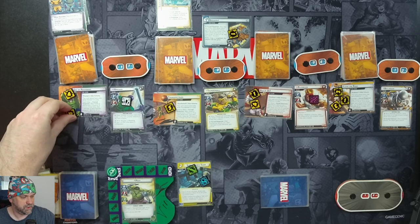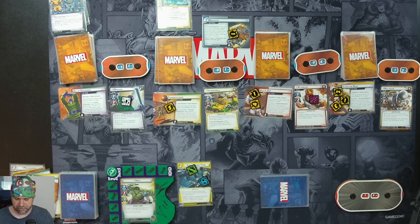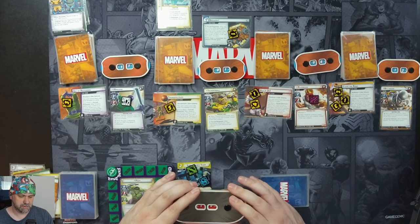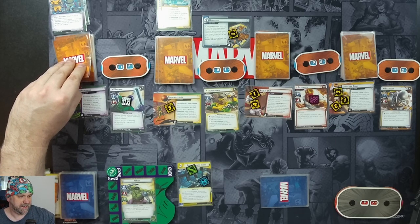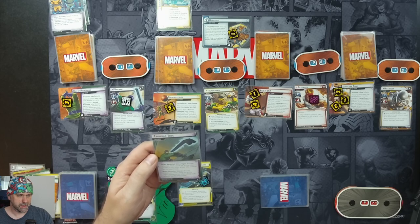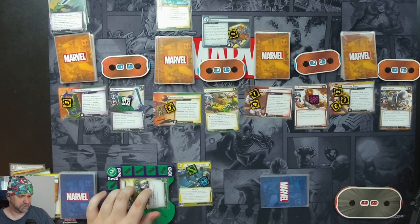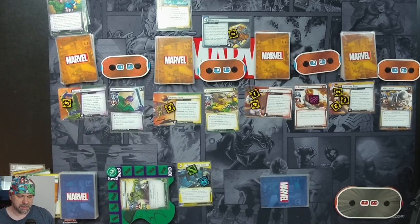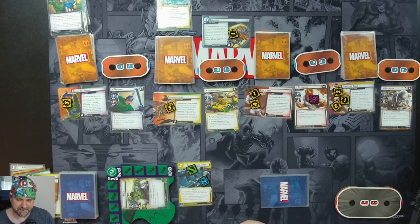That takes Day of Reckoning to ten, triggering its ability: deal two damage to each friendly character and remove all but three threat. Hulk takes two damage, then another four from Wrecker's attack, taking him down to seven. Then our encounter card: when Wrecker attacks you, move the active villain counter to the villain whose side scheme has the least threat. We'll defend this one — he's coming in for two — and the active counter moves anyway. Thunderball and Piledriver have the least amount of threat, so we'll stick it on Piledriver.